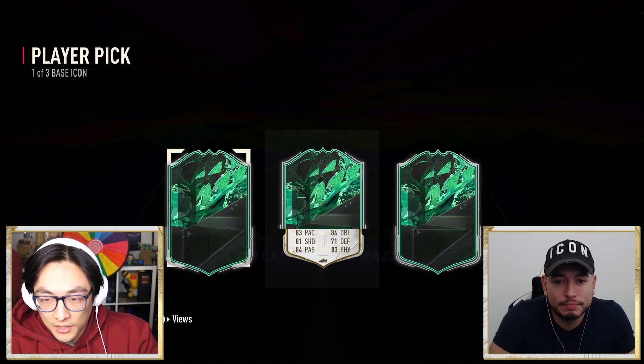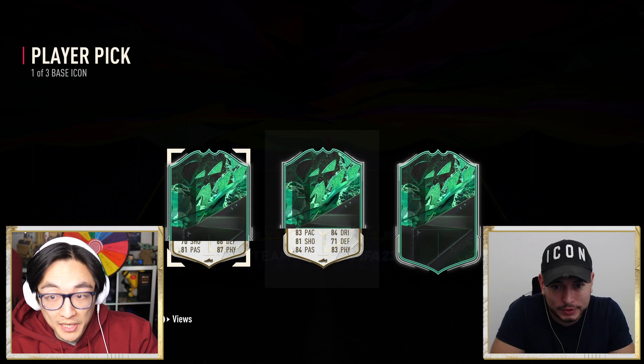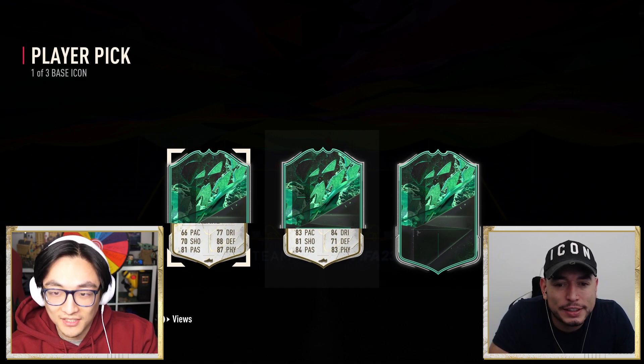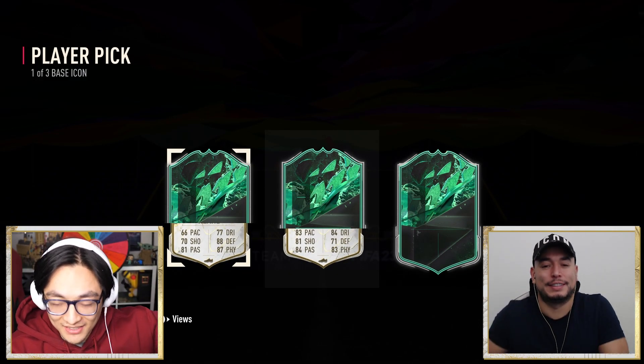Do you want to go left or right for the next one? Left. We'll have a look at the left one. We'll peel back the stats here: 87 physical, 81 passing, 88 defending. Looks pretty good. 68 pace - forgive Oakley, his resolution is quite bad because I'm streaming through something else. But yeah, 66 is not fantastic.